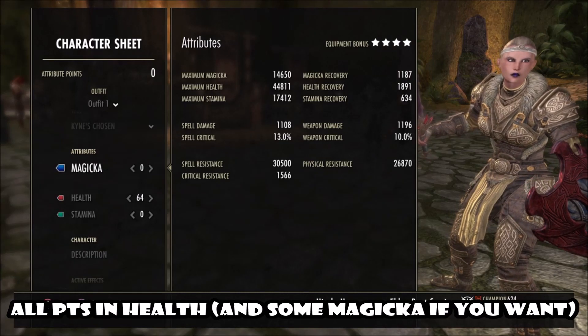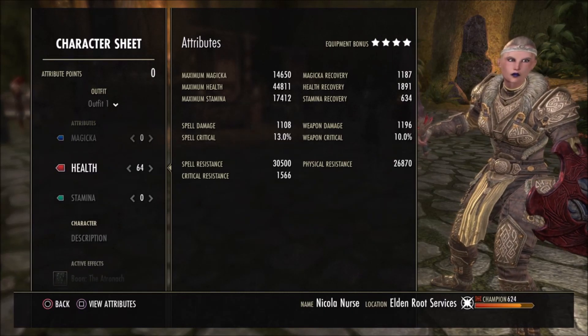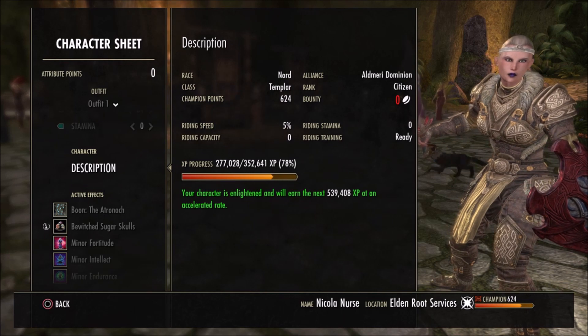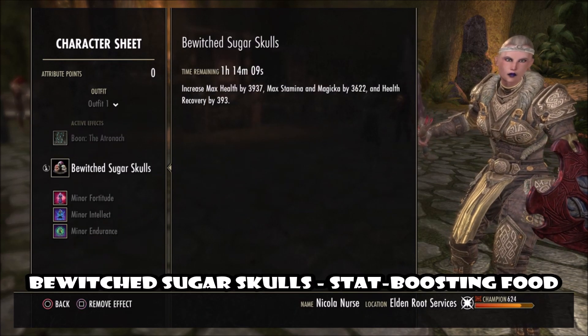As for my attributes, I maxed out my health, but don't be afraid to commit some points in magicka if you want. You won't need stamina because your heavy attacks will restore a lot of it. I use Yachinok as my Mundus Stone and Bewitch Sugar Skulls as my main food.